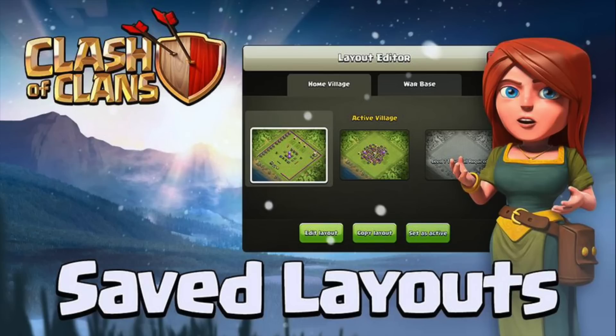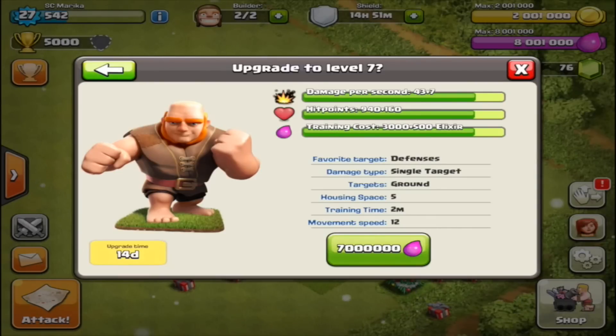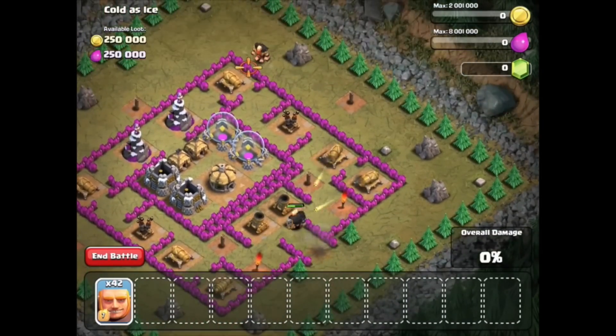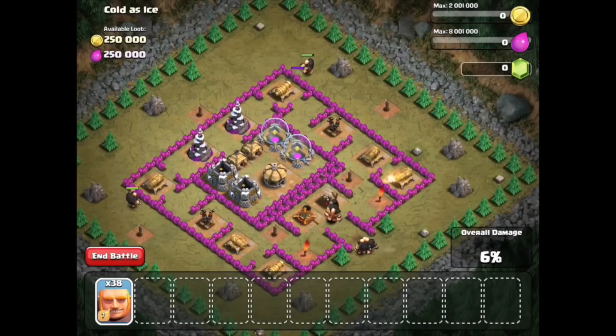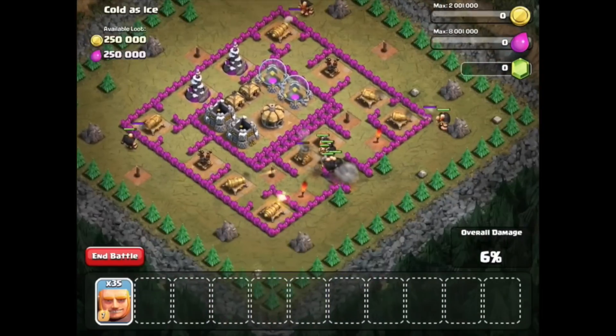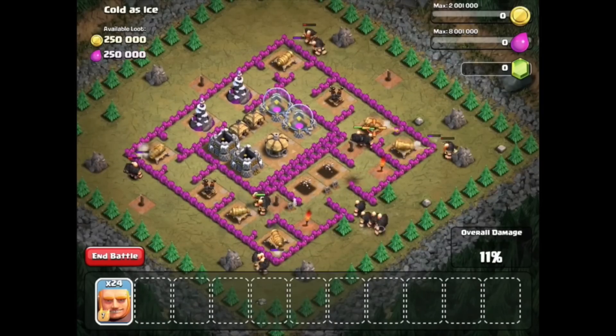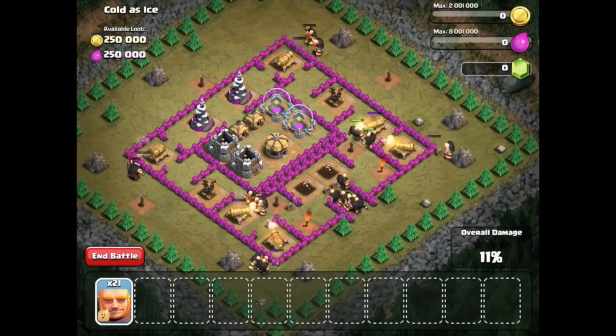Next up: level seven giants. They cost seven million elixir for the upgrade — they're tanks. I was expecting this, and I think we all were once we read the list. I'm not sure exactly which town hall level gets level sixes, but honestly I've never used giants in my life, so this part of the update isn't extremely appealing to me. But for all you giant users out there, a level seven is coming your way.